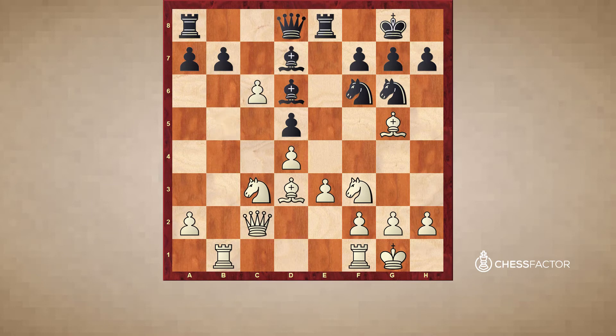After bxc, his idea was to take back with the bishop, which is probably not the best move. Even though black does not have the weak c6 backward pawn, now the d5 pawn is weak — it's an isolated pawn. Unlike an isolated pawn position we saw earlier, here there's really no compensation. There's no attack, and white in the meantime has a very compact pawn structure. Black has more pawn islands than white, and white is clearly better.